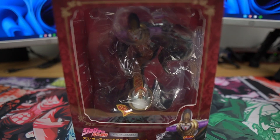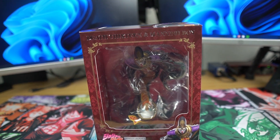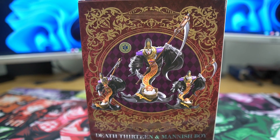What's up, you guys, Chase the Dark Saturn here. Today we'll be taking a look at the Death 13 and Mannish Boy Statue Legend figure. This figure is produced by Medicos as part of their Statue Legend line, and I ordered him off of Ami Ami for $105.46. Now without delay, let's open this baby up.